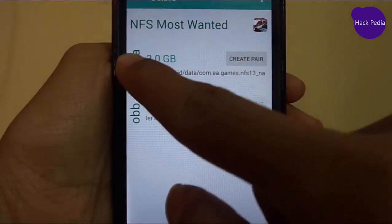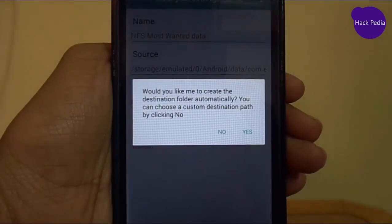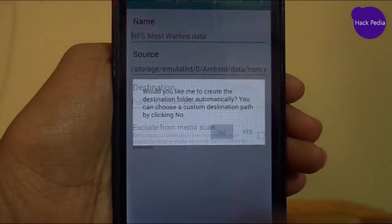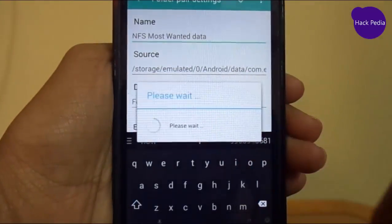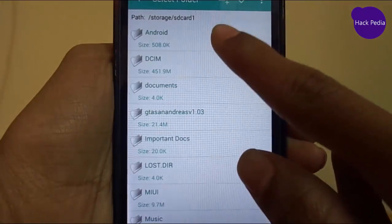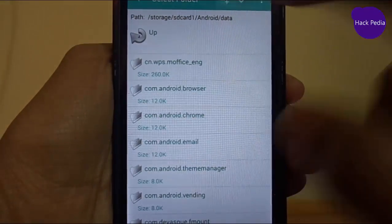We have to create a pair for the data to move from phone memory to SD card, and this time select No. Here we have the source file in SD card 0, which is phone memory, and we have to move its destination to SD card 1, then select Android, then Data, and tap the tick.